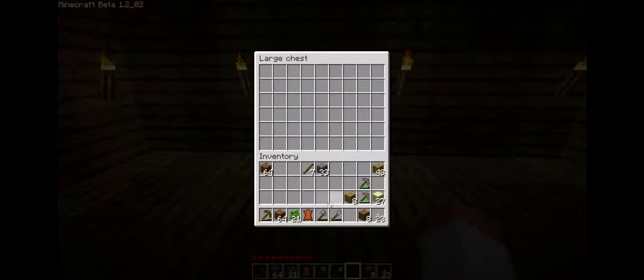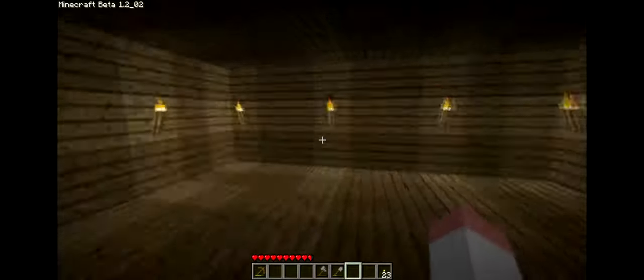So now I can store all my rubbish stuff that I won't need at the moment, like leather. I'll kill some cows and get some leather and make armor — it's not strong armor but it's better than nothing. And then I'll start making things like iron and diamond armor, but for that I'll need a lot of diamonds and they're pretty hard to get.